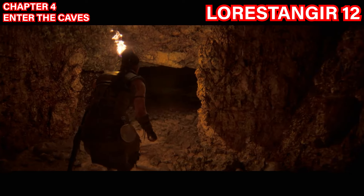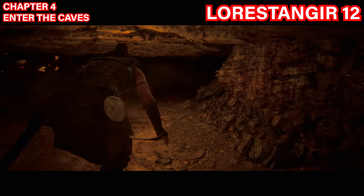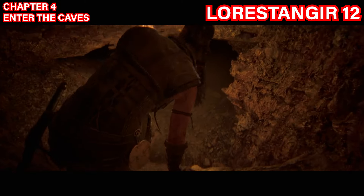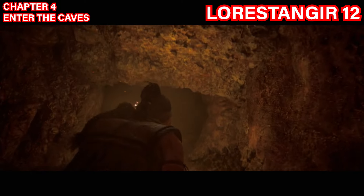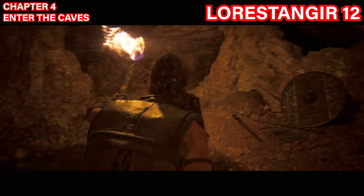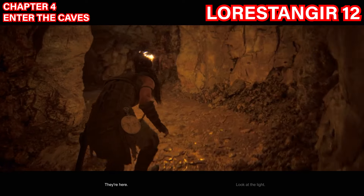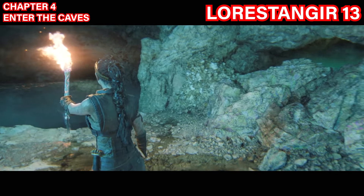The twelfth Lorestangir is in chapter four at the beginning when you enter the cave. You would have seen the face to your left after jumping down the ledge into the area with the very low ceiling. Follow the only path straight ahead down to the bottom where there are puddles and water. Once at the bottom, go to the right, climb the ledge, and the Lorestangir will be right there. Focus to collect the next symbol.